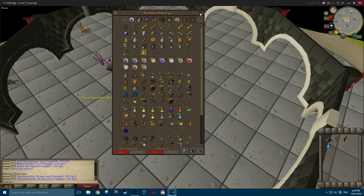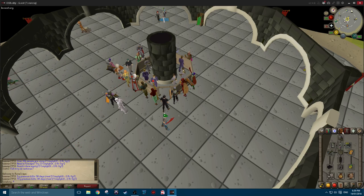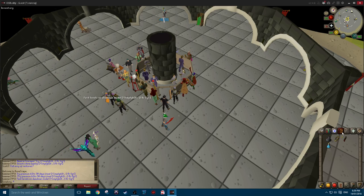For the purpose of this guide I just want to point out the time, 6:39, which you can see in the bottom right hand corner. At the end of the video I will calculate the time it took me to do one run and the gold per hour.